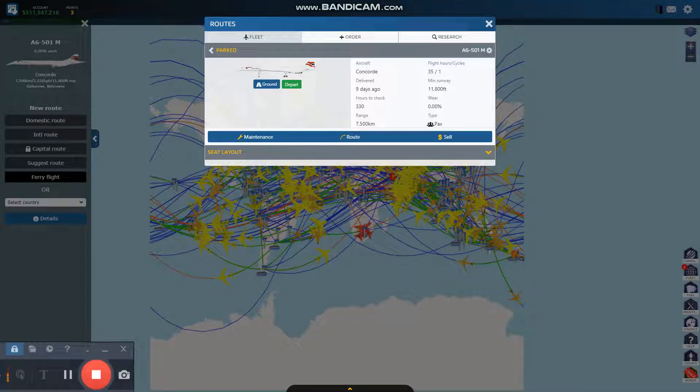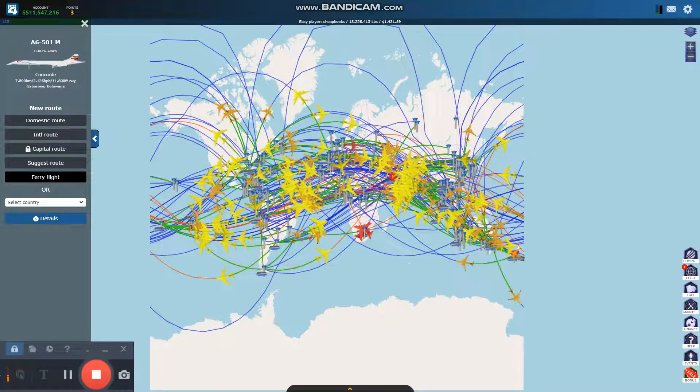Airline Manager 4 — this is the Concorde. I purchased my first Concorde. Here it is. All I have to do is create the route and we're going to have it up in the air.